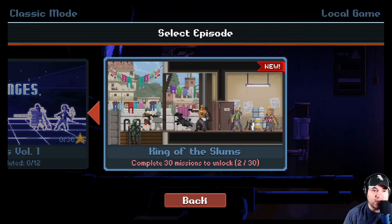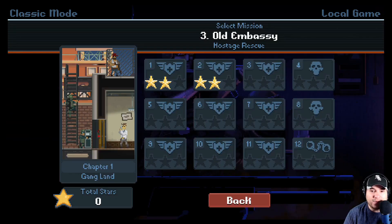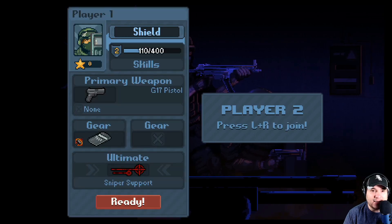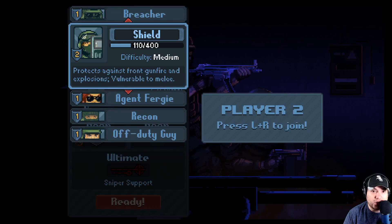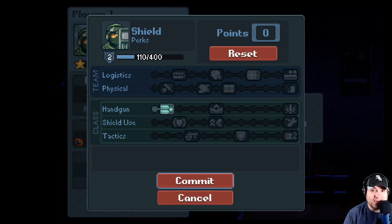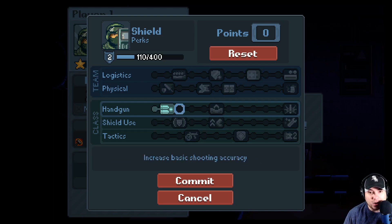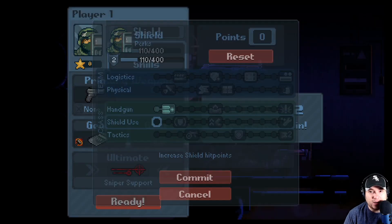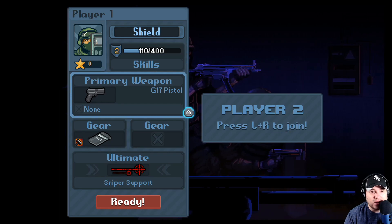In Classic mode we have 12 missions, 6, 12, 18 — so about 70 to 80 missions total. There's a ton of content. There are also a bunch of different classes, each with their own skill tree: the Assaulter, the Breacher, the Shield, the Agent, Fergie, Recon, and Off Duty. Every time you beat a mission — or even if you die — you get experience that goes toward your skill tree.